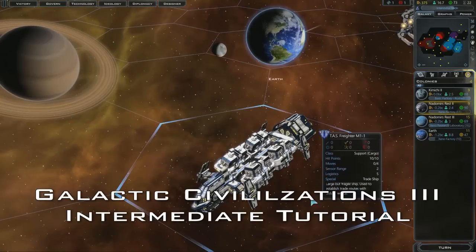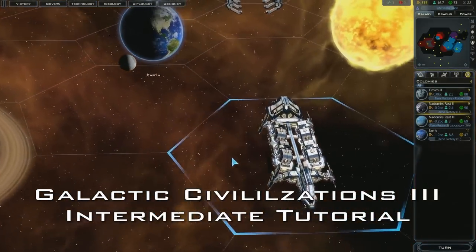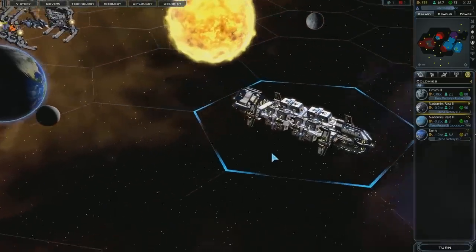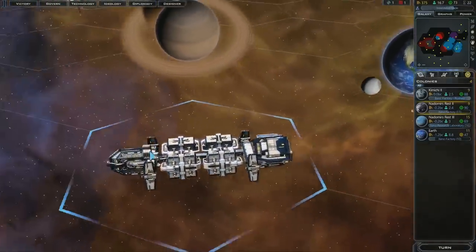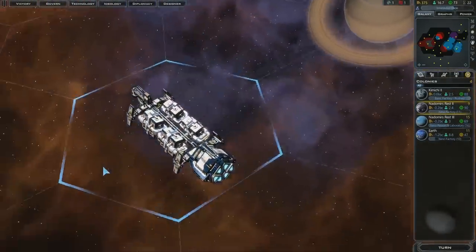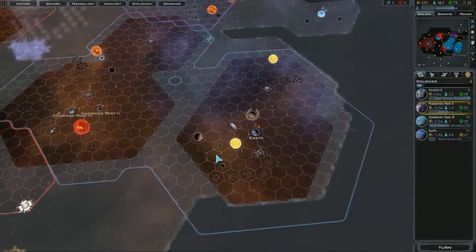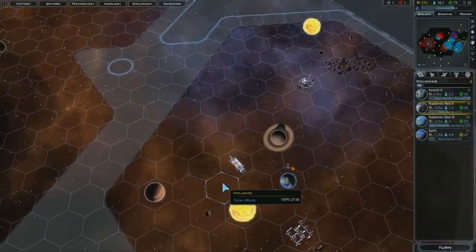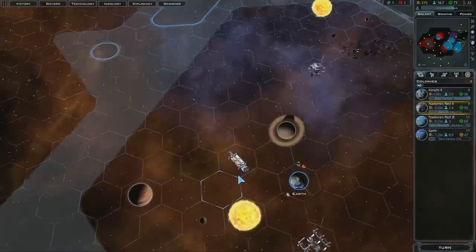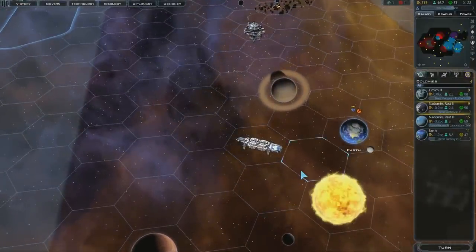Welcome back. I'm Kristen Hatcher, here with Brad Wardell, and we are showing you how to play Galactic Civilizations 3. Our first video covered how to get started playing the game, especially if you've never played a strategy game before. This one is sort of an intermediate level — at this part of the game we've actually met some aliens and we're starting to ramp up our economy and build a civilization where there are other people to deal with.